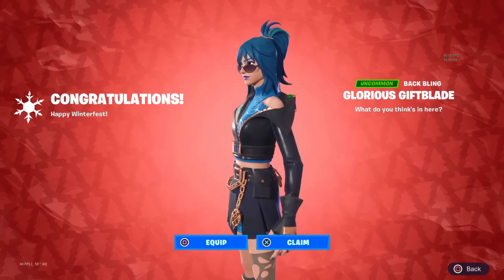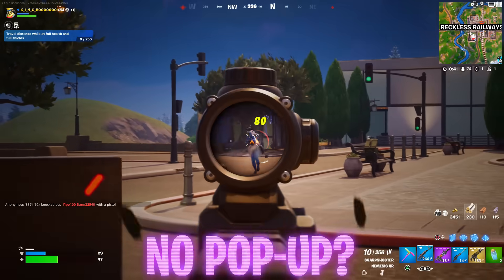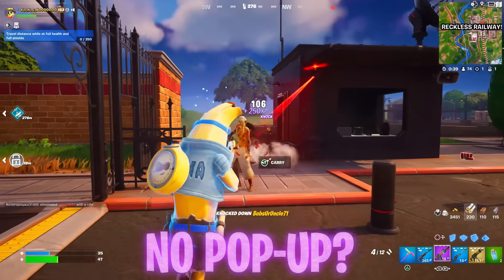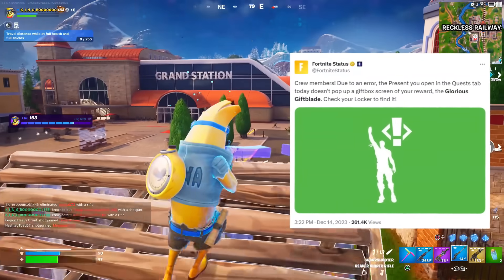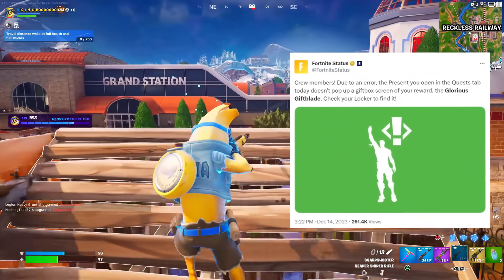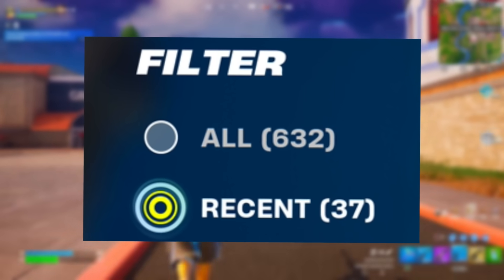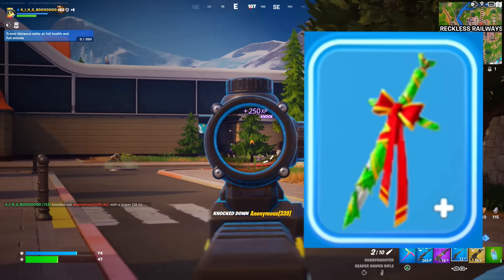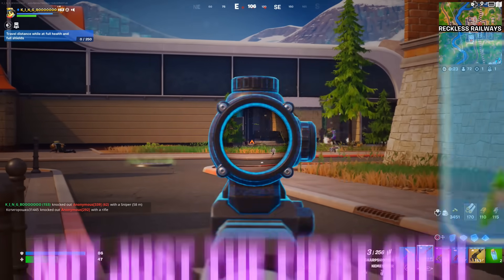Fortnite Status said it best: crew members, due to an error, the present you open in the quest tab today doesn't pop up a gift box screen of your reward — the Glorious Gift Blade — check your locker to find it instead. The best way to do that is to toggle it to your recents, and then boom, it should be there visible straight away, if not from a slight scroll down, so you're not scrolling through your entire locker to find it.